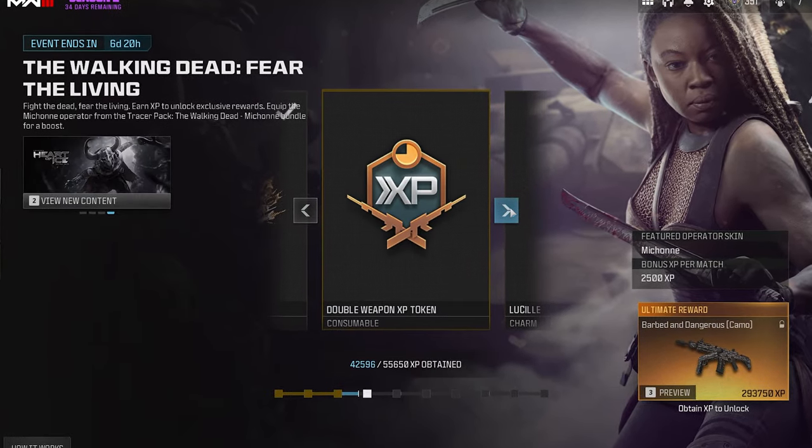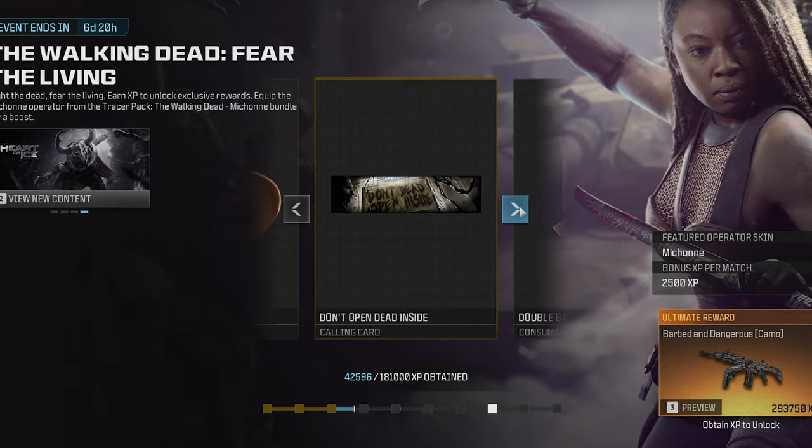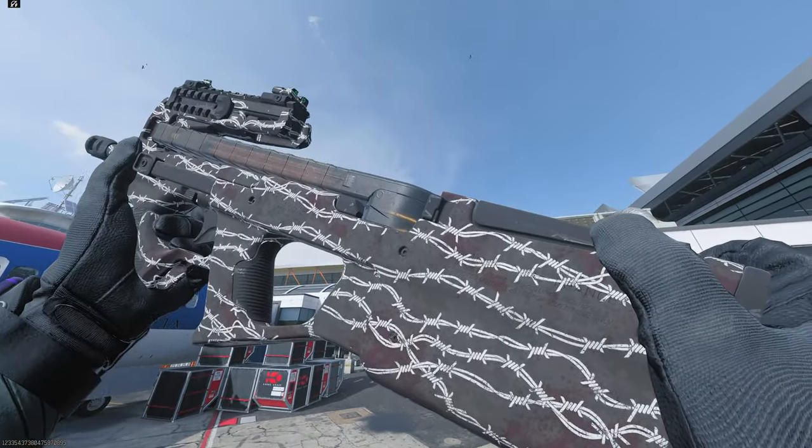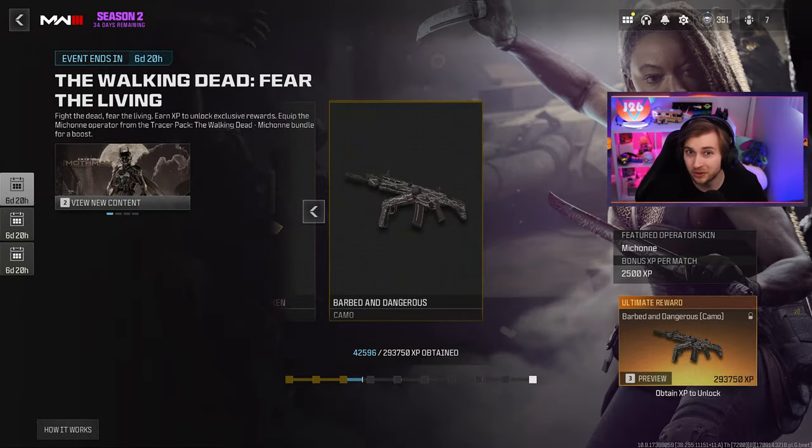The Walking Dead Fear the Living event is now live, and you can gain plenty of rewards just by getting XP. If you make your way all the way up to 293,000 XP, you'll earn the special event camo Barbed and Dangerous. I'm currently only at 42,000 XP, so let's get to grinding.